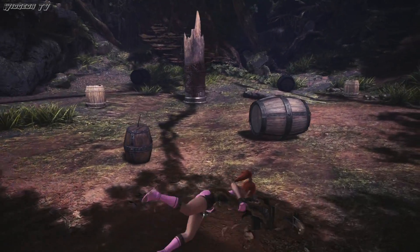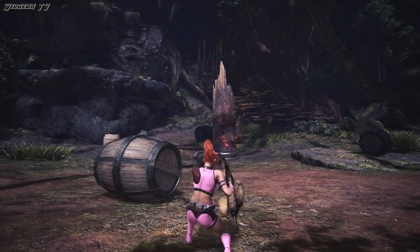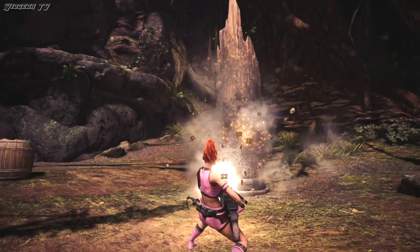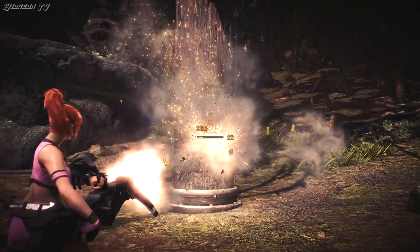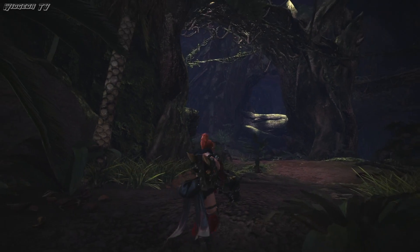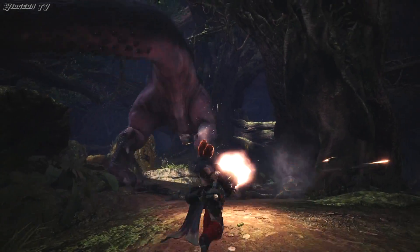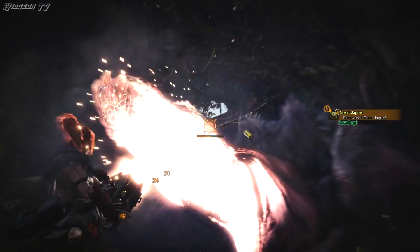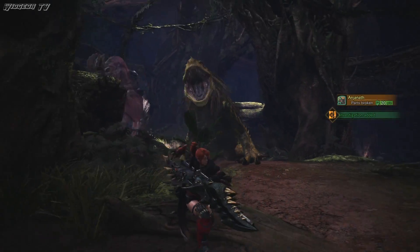For the heavy bow gun, you have two different kinds of X factors: the Wyvern Snipe and the Wyvern Heart. The Wyvern Snipe can do a ton of damage on bigger monsters, but it doesn't do so well on smaller ones. The Wyvern Heart, on the other hand, can do a ton of damage to anything — this is the one I prefer. You're basically given a fully automatic machine gun for a short period of time and it feels great to use. All three of these special attacks definitely have their own use cases, and while one may be really good in one situation it may not be as good in another. So pick wisely.